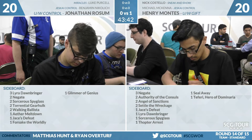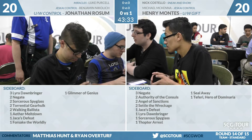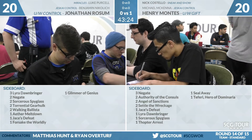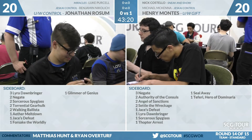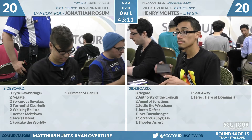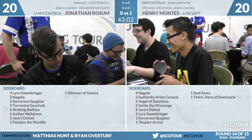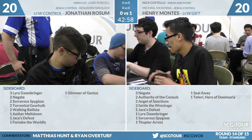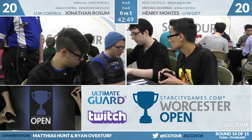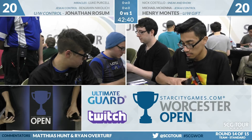Henry's Teferi is going to be a lot worse than Rossum's Teferi, but the big hits are the three Negates and the Jace's Defeat. Sorcerer's Spyglass is fine — it answers Teferi. Angel of Sanctions as opposed to Angel of Invention: in this matchup, Sanctions might be the better Angel, just for the embalm ability. There's an interesting dynamic where you are a combo deck based on creatures, so there's pressure on Rossum to have both Negates and Essence Scatters — he can't completely ignore a Champion of Wits.